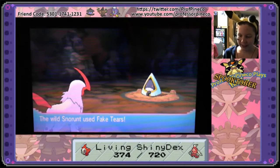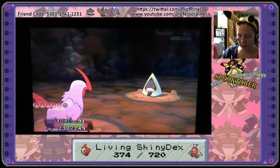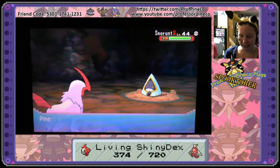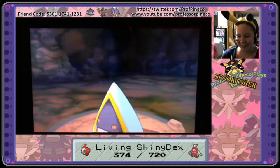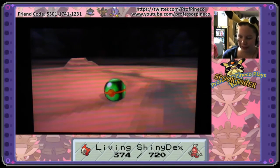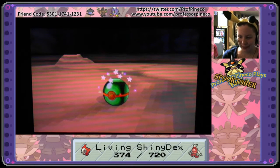Let's just keep throwing Dusk Balls at it because it is a ghost type Pokemon. I will admit I had to resist doing a Quick Ball because the color would have been really nice for this particular Pokemon, but I don't know what it would have been for Frostlass — I've never actually seen one. Always wanted one, never seen one.